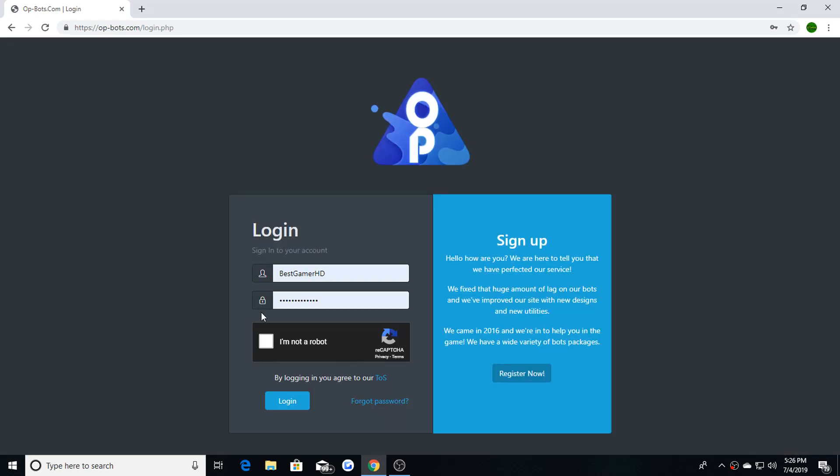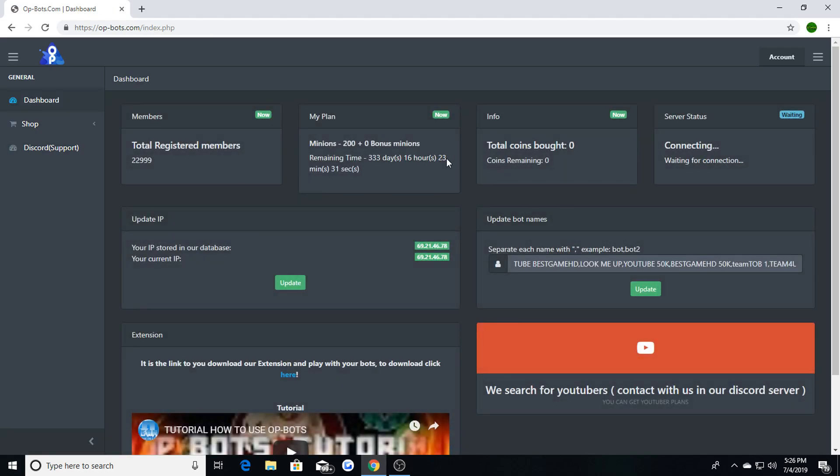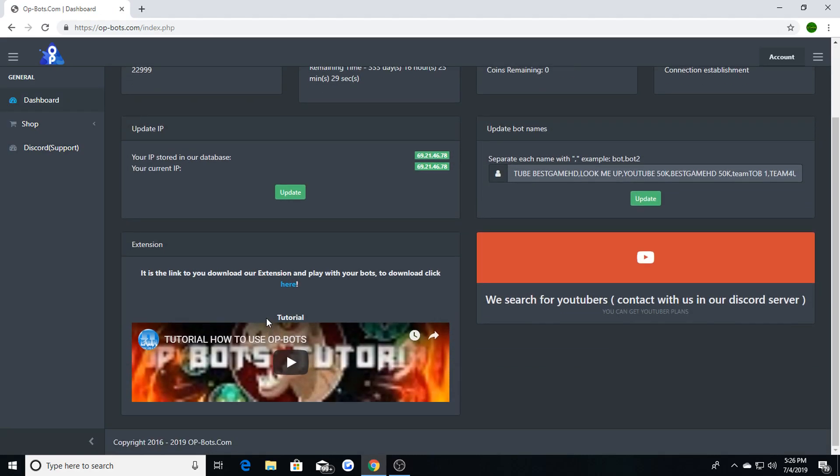Go ahead and make yourself an account, hit 'I'm not a robot' and log in. Once you log in, you should be ready to go — you'll be put on this page right here. Go down to where it says 'extension' and it is linked to download the extension with the bots download link.